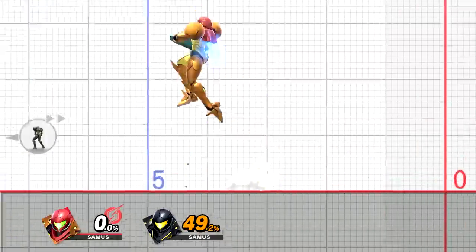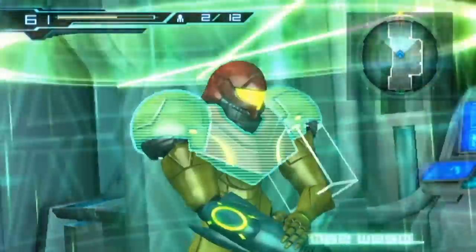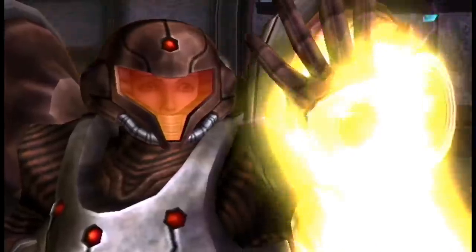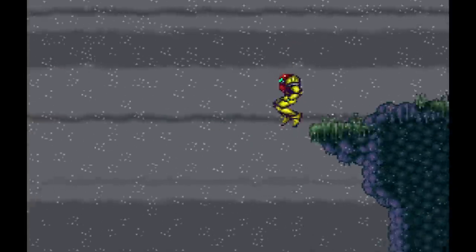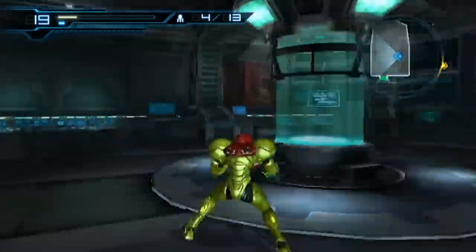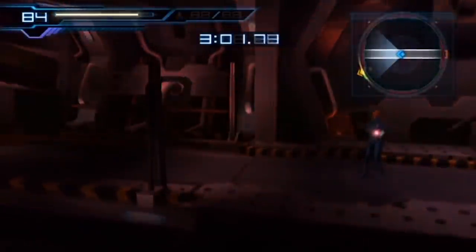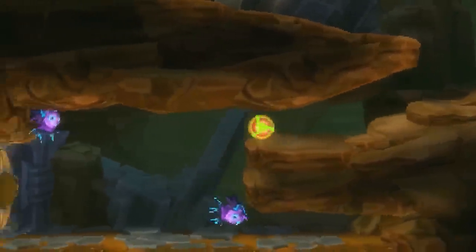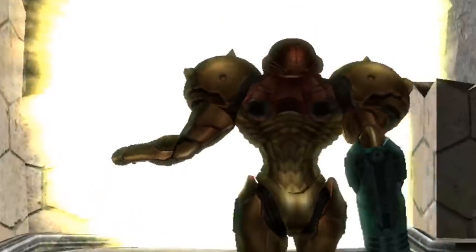So what have we learnt from this animation study? What could we expect from Metroid Prime 4 and future Metroid games? Samus is acrobatic, confident, and powerful — nimble and streamlined while being rigid and strong, able to steady herself from heavy moves. While she's a human who moves in restrictive human ways, she's also a mechanical hero capable of inhuman feats. She's also compassionate, modest, and strong-willed.